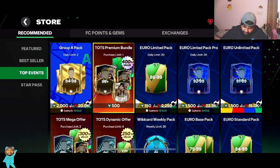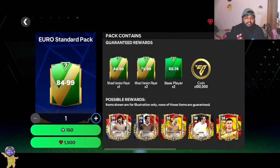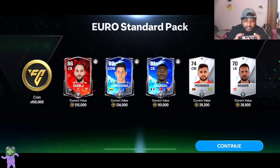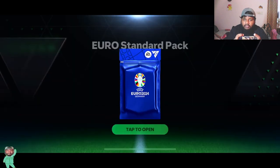Now to the part we actually want — the Euro Standard Pack: 1,500 gems per pack, 84 to 99 rated player times one, and then 75 to 99 times two players, plus 65 to 74. With 100K gems we can pack somebody insane out of this — will we have the luck? Hope you guys are enjoying the videos posted on the channel every single day. There are a lot of rivals players being given to us — the number is insane.